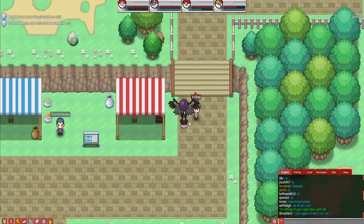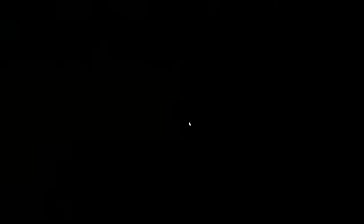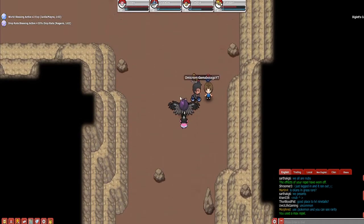Then head north — you'll see a little patch right up there. If you go north, that is where the altars are, and we will describe that in another video. But you head into this little cave right here, go up the ladder. I would suggest to use a Max Repel through here. You go through Diglett's Cave.